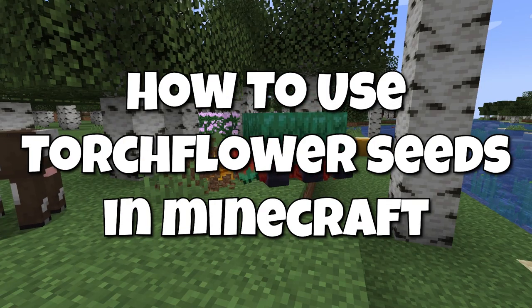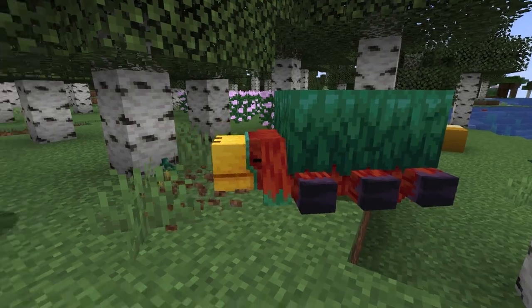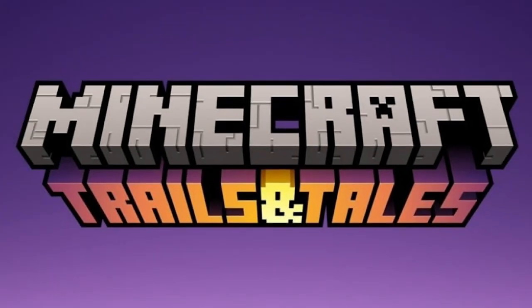How to use Torchflower Seeds in Minecraft. The Torchflower Seed is a new item that is an ancient seed that the sniffer will dig up. The Torchflower Seeds are in the snapshots and won't be in the game until the 1.20 Trails and Tails update is released.